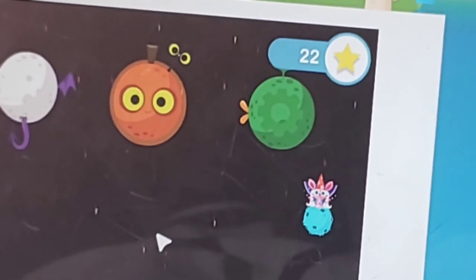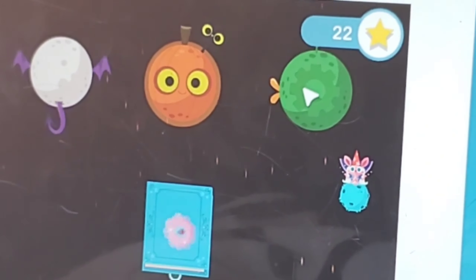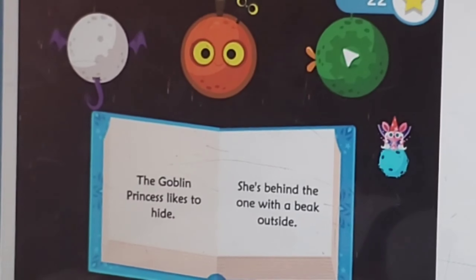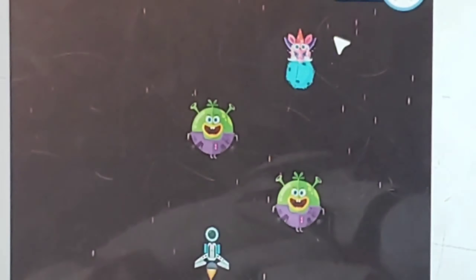Jessica says, "I know! The magic book will tell us which planet the goblin princess is hiding behind." Read the magic book, then tap on the planet that the goblin princess is hiding behind.